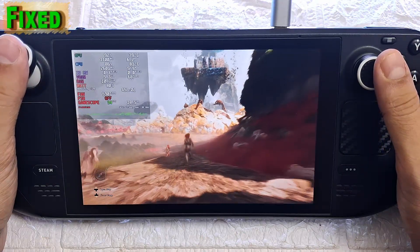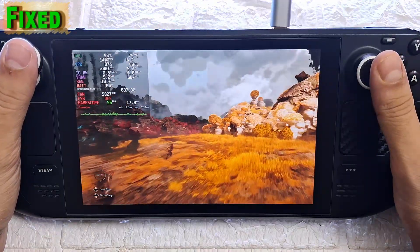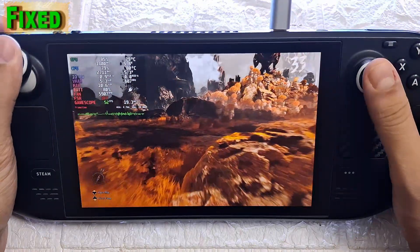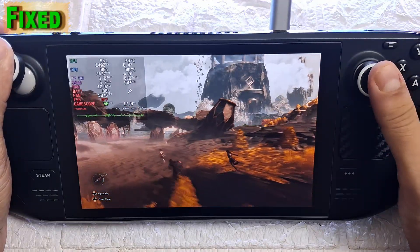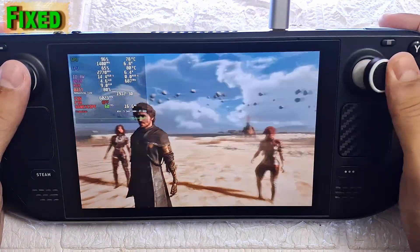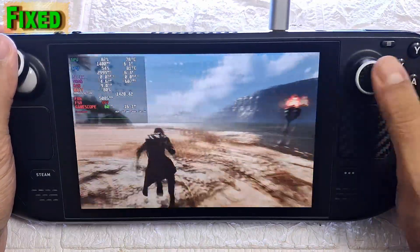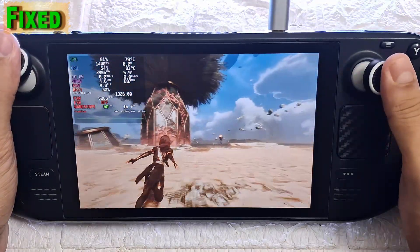Here you see it running with exactly the same high settings and the difference is just night and day. There's nothing much to explain — you can clearly see: no stutter and the frame rate is significantly boosted. Input lag is mostly gone now with the NVIDIA low latency option. In big open areas in isometric view it averages around 50 to 60 fps, and in areas with a closer camera or third-person view I get pretty much a locked 60 fps. Without a doubt this is absolutely the best performance you are going to get — yet another reason to enjoy Expedition on Steam Deck now more than ever.